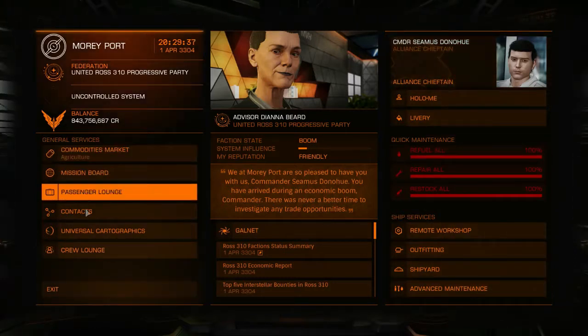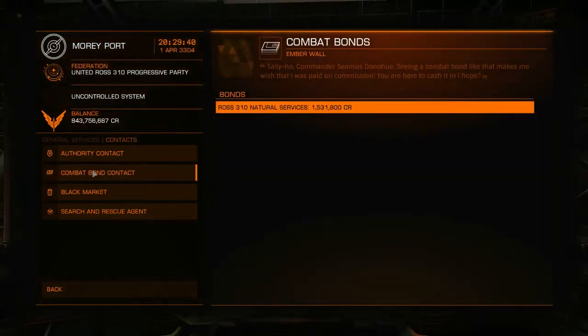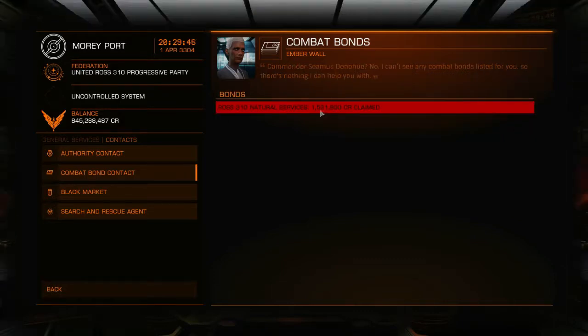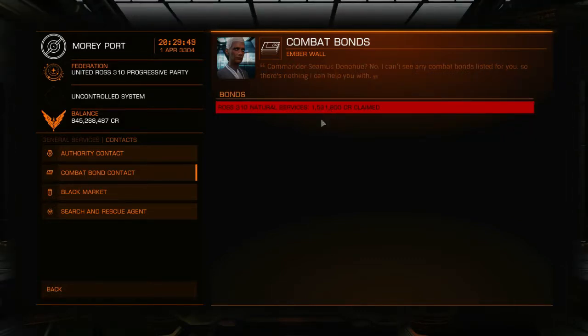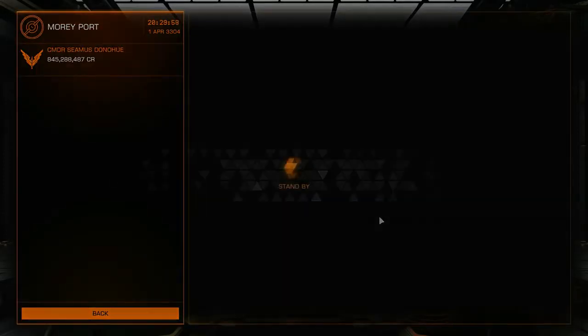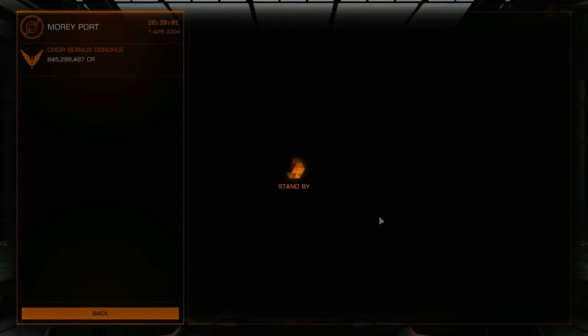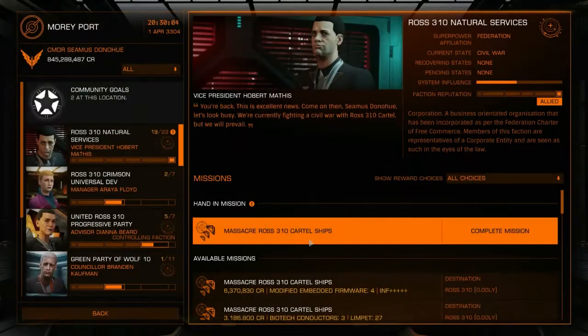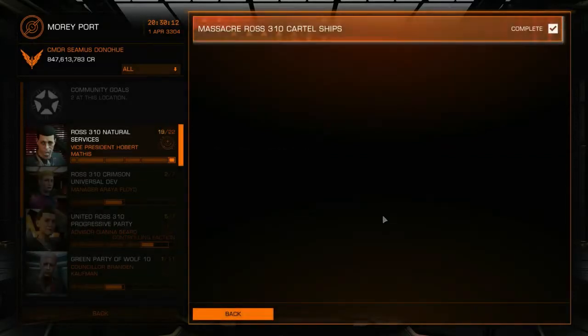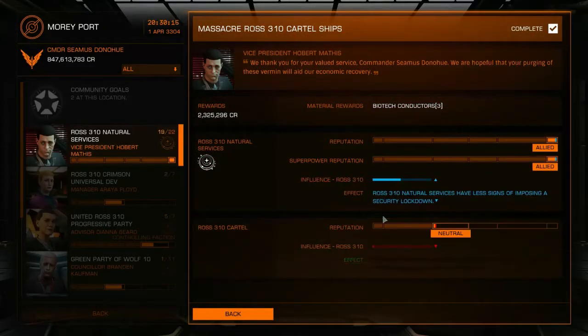I got paid 1.531 million credits, and my contribution to the community goal has also gone up by 1.531 million credits. From the mission board, I'll pick the biotech conductors and 2.3 million credits reward. So that should be an explanation of conflict zones and a demonstration of how to do them.